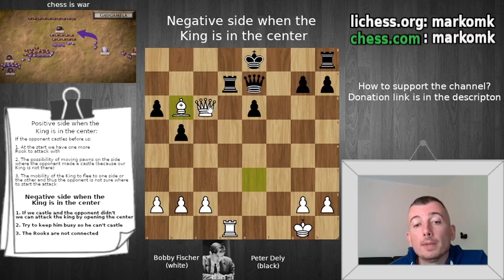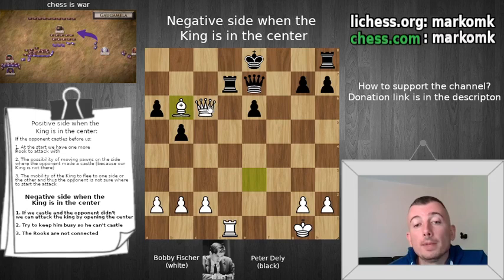Black can't do anything. For example, maybe rook f8 — we play queen c8, and after king f7 we simply collect the rook. The game is over. Thank you if you enjoyed this lesson. See you in the next one. Bye-bye.